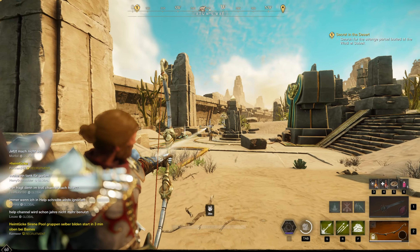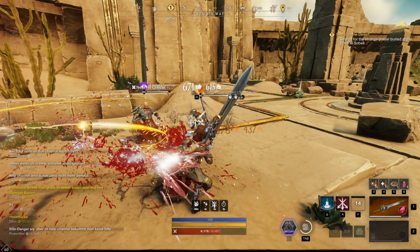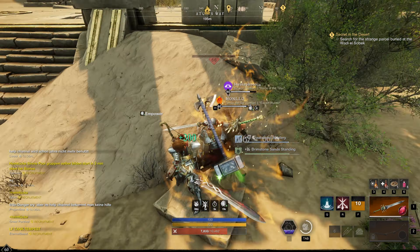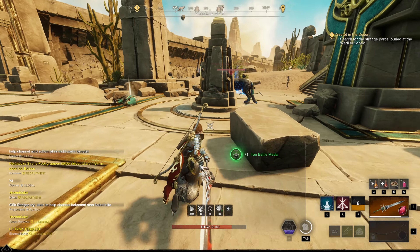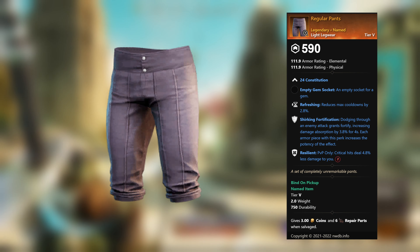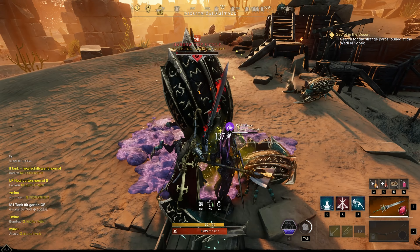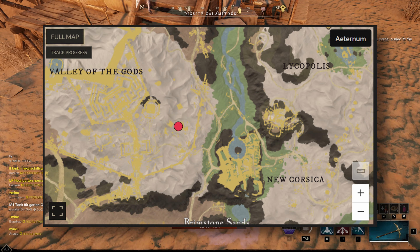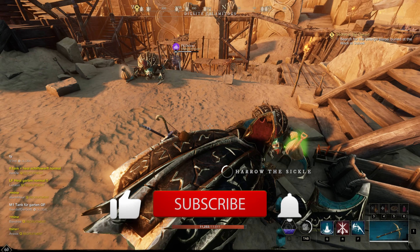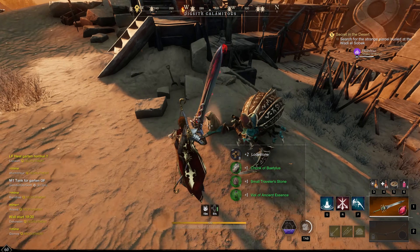Hika of the Crossroads — you will find this enemy in the area Valley of the Gods. On the map you can see where exactly. Like all enemies in this list, simply tank and spank. If you play solo, make sure you always have potions with you. From this enemy you can get two legendary items, which I will now show you.